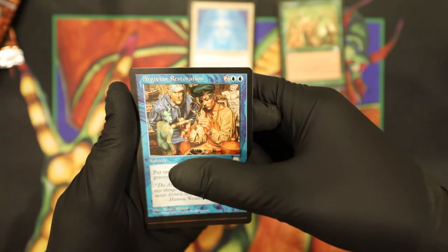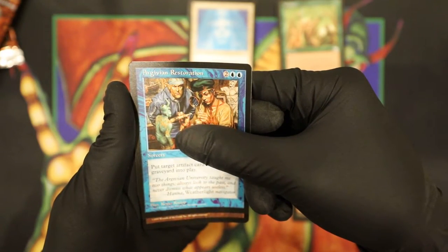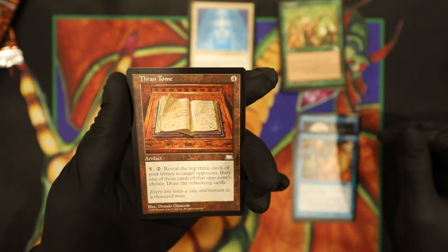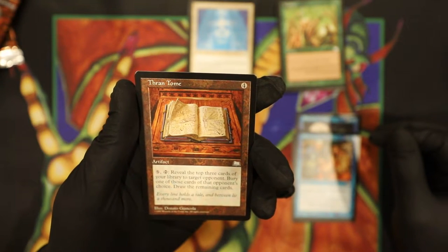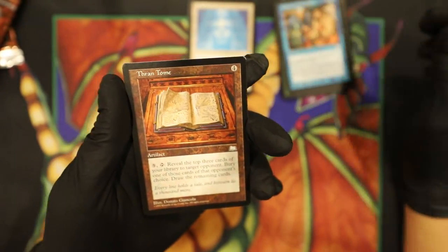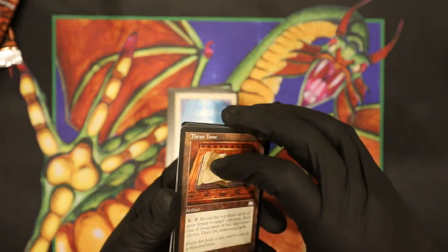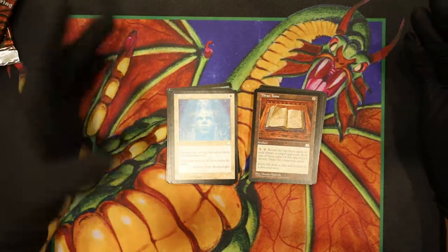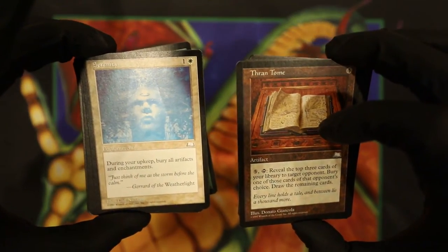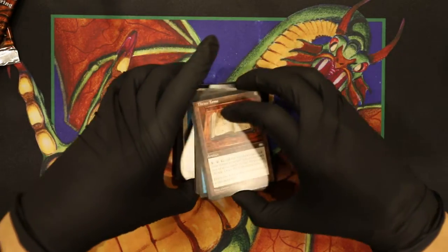It's an artifact guys — it's an artifact! Oh... Thrantome. That's a killer — not a good one. So these two packs were no good, total rejects. Two of those 69-cent rares. Thrantome is a Reserve List card, so there's some consolation prize there, but that is not good today.